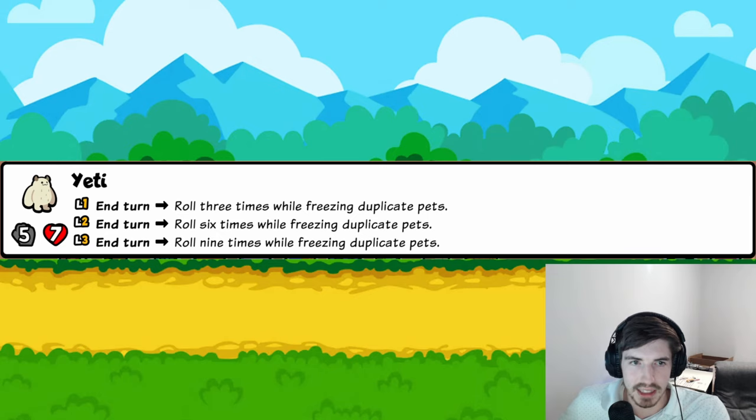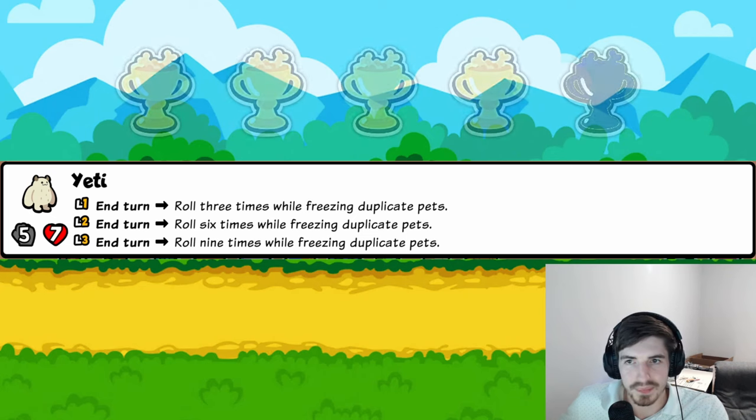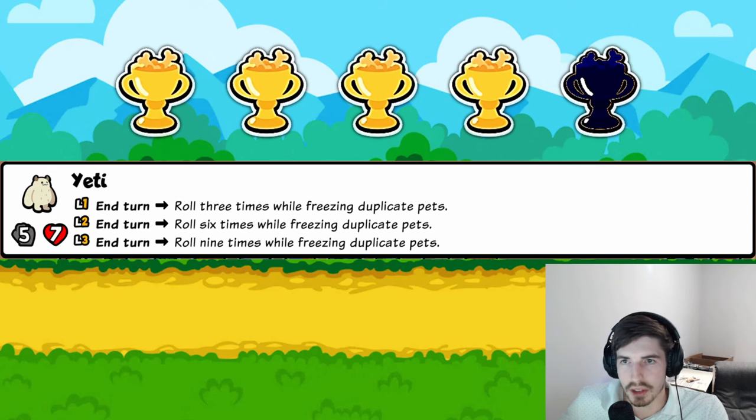Yeti: end of turn, roll three, six, or nine times and freeze duplicate pets. At level three you roll nine times, activating all your roll synergies for free, and then you start next shop with a bunch of frozen duplicates ready for easy level-ups. Really cool idea. Four trophies.